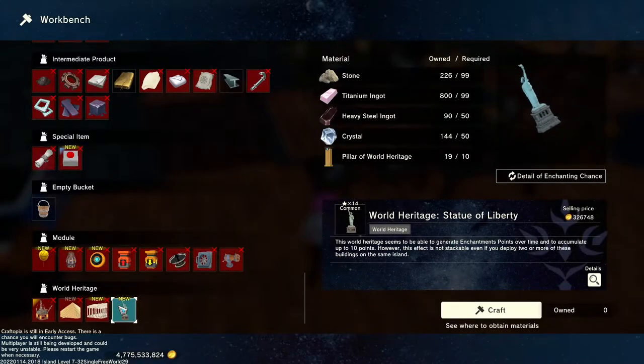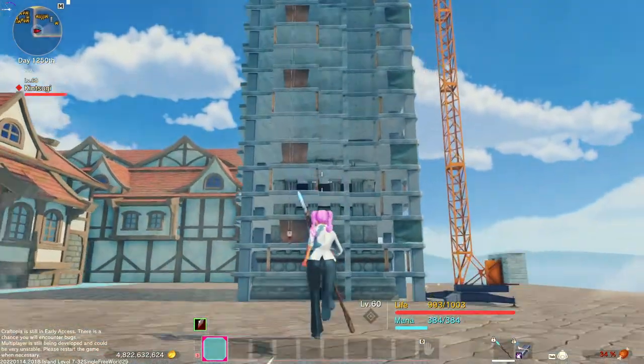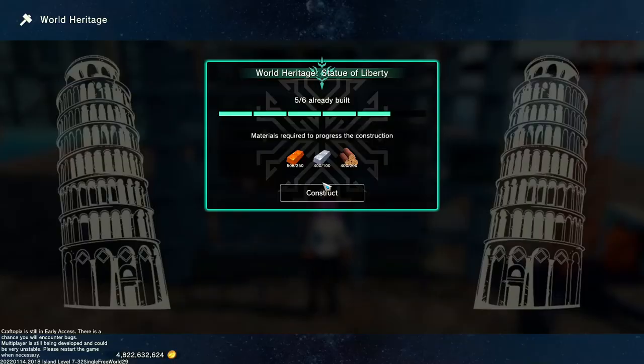Alright, let's get to making the Statue of Liberty. You build the first part of the statue in the workbench. Once you place it, there are six build stages that you will go through, each requiring a portion of the copper, iron, and wood.